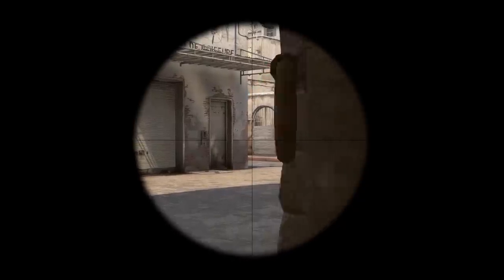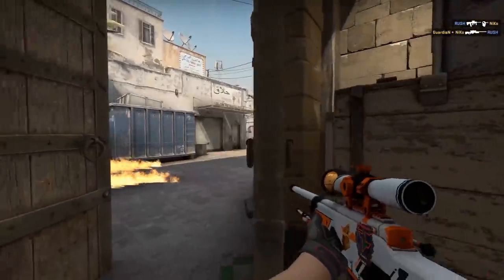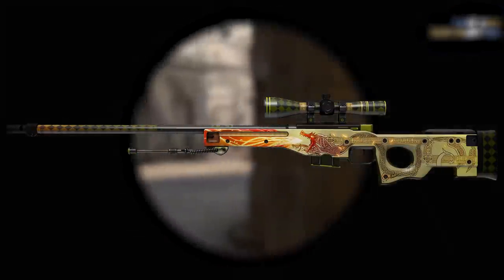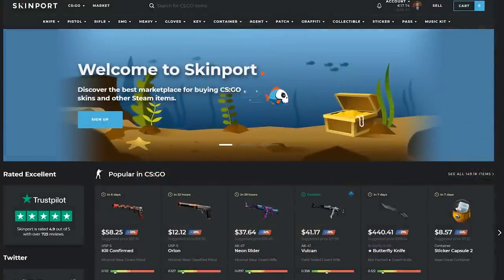Hey, I'm Hazus, and in this video we're going to be looking at how you can get a Dragon Lore just from CSGO's in-game drops, sponsored by Skinport, the easy-to-use skin site where you can sell your skins for real cash. More about them later.